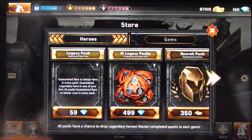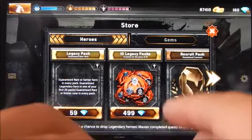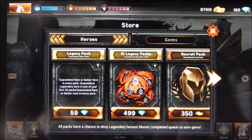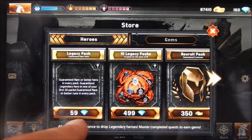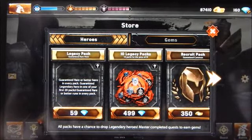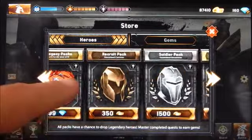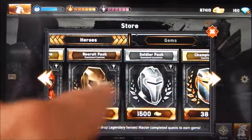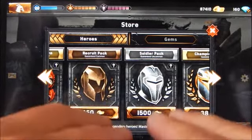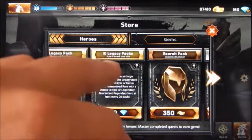A legacy pack guarantees a rare, epic, or legendary character. For every 20 packs purchased, you're guaranteed at least one legendary. The cost is 59 gems per pack. The more common currency in the game is coins — gained from PvE, PvP, or events. Gems are harder to acquire, gained through achievements or events, not typically from regular battles. So you have to think carefully when purchasing a pack that requires gems.